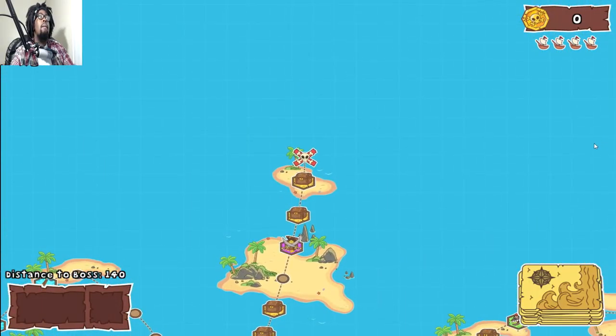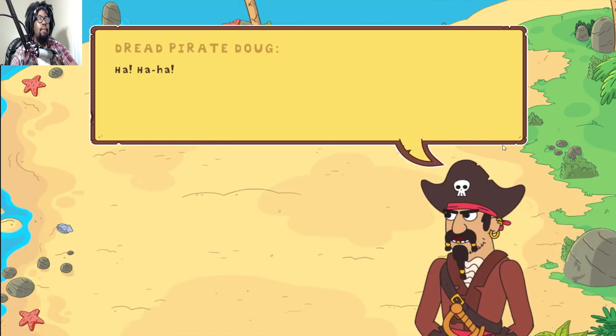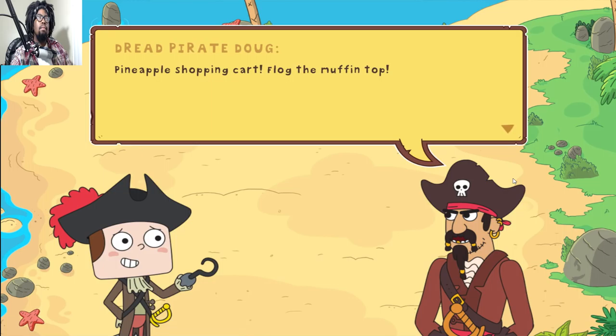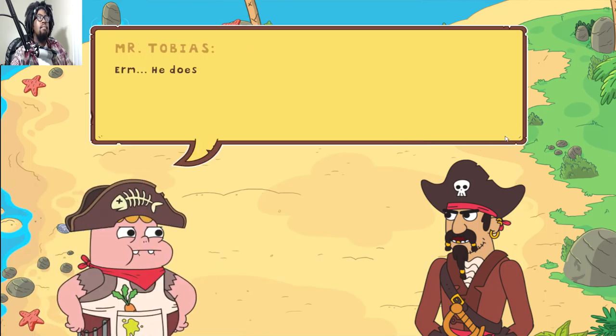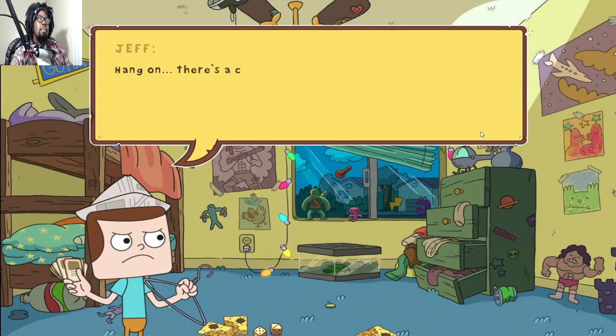Holy crap, I could redraw this map with more accurate topography. Oh no, it's the Dread Pirate Doug, the most nefarious pirate who ever sailed. There's a talking pineapple, shopping cart — and hang on, there's a chocolate smudge on the dialogue card, Crusty Pete.